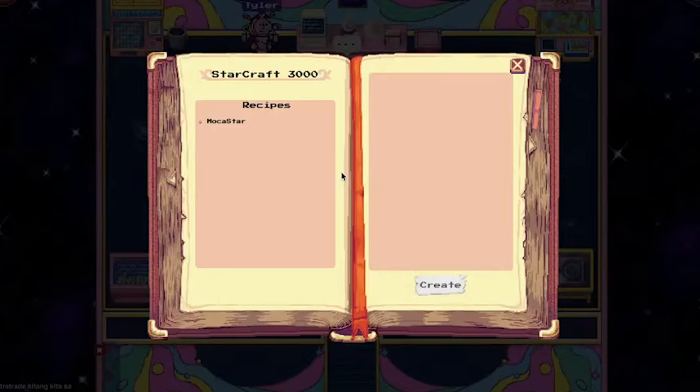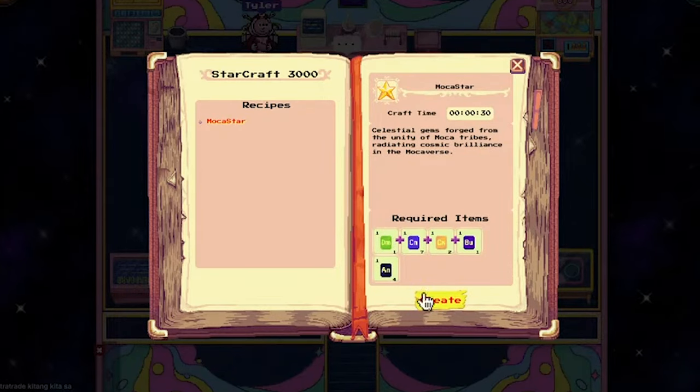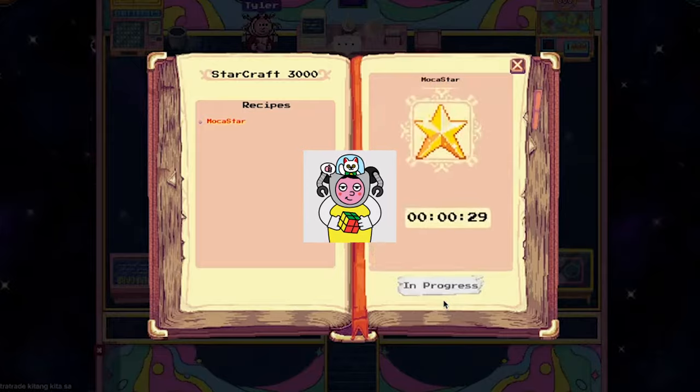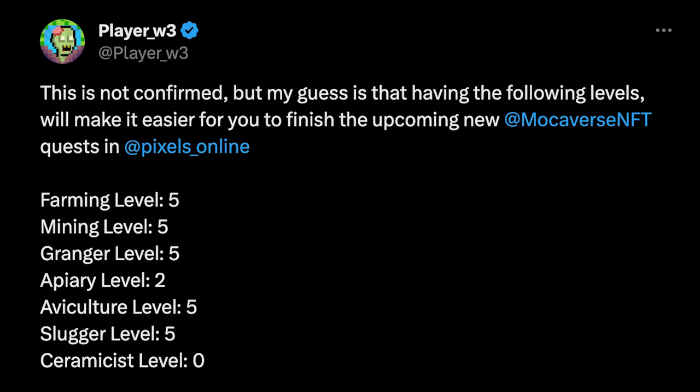Now that you have all 5 elements, you can craft your first Mocha star. Keep on doing this to gain more points and a higher rank. And maybe you can win one of those NFTs that are worth more than 4,000 USD. Know that I tweeted most of this information a few weeks ago.